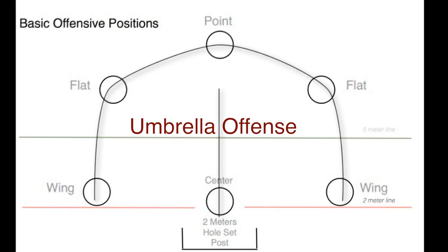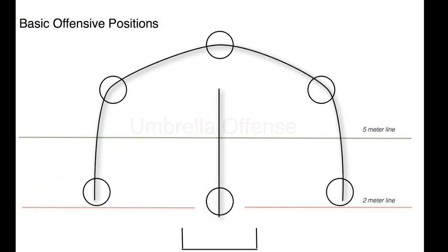It can also be called an umbrella offense. That's because if you draw a line from the center position to point and connect to the other positions, it forms an umbrella.